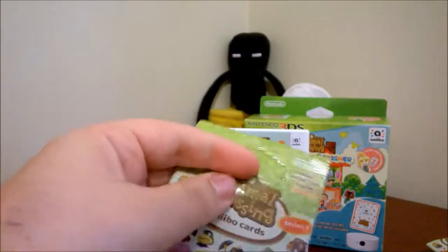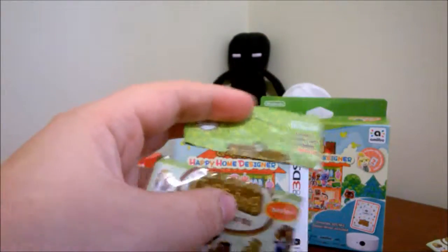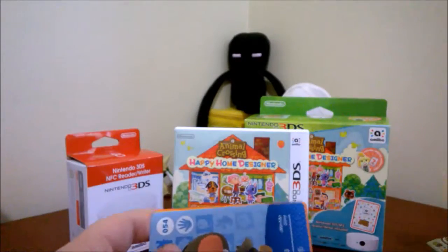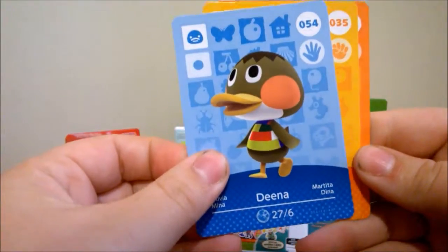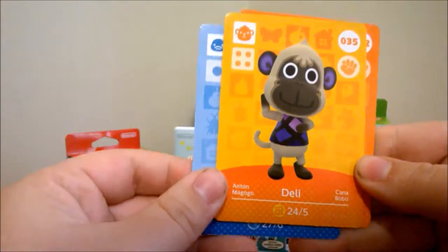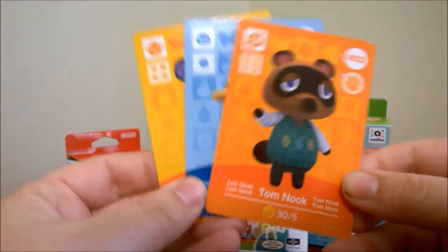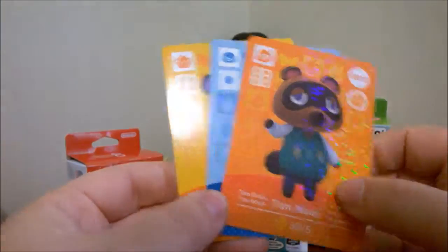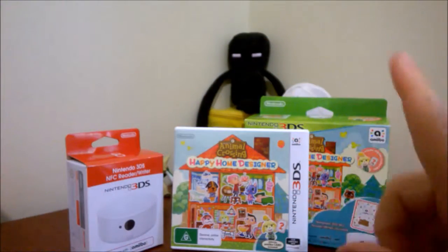Pack four: we have Dina, then Deli the monkey, and Tom Nook — I think I have him as well. I think I was pretty lucky with my first five packs because I got no doubles.